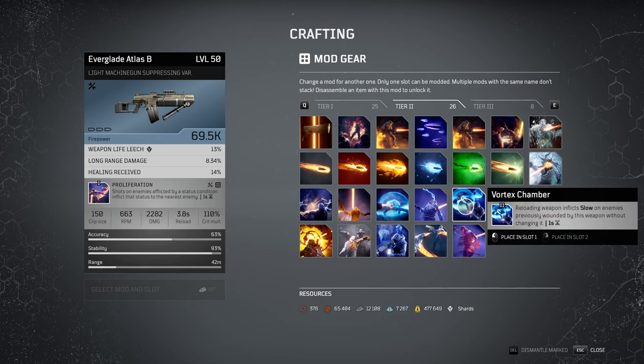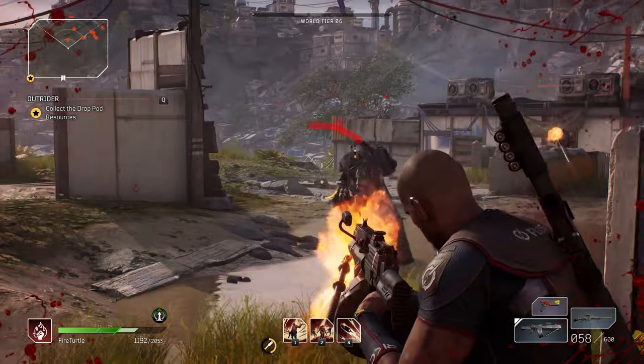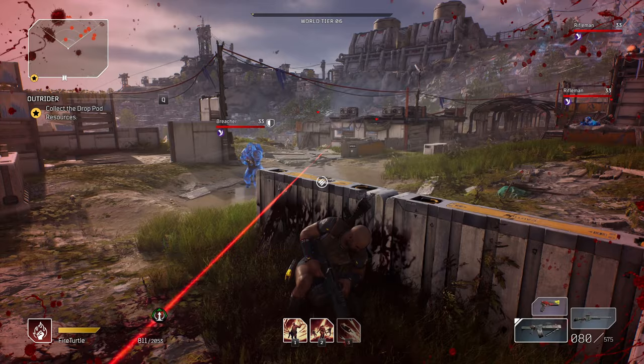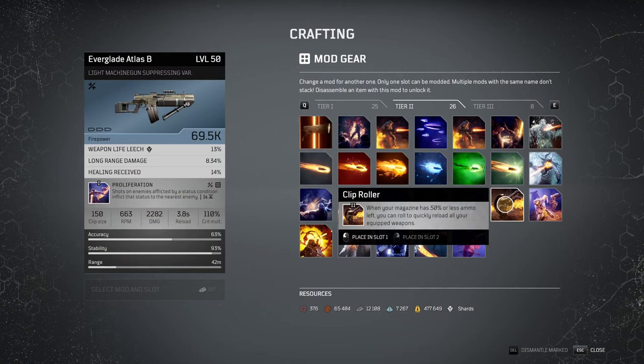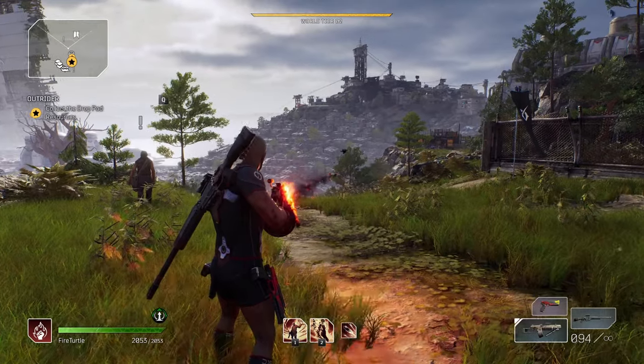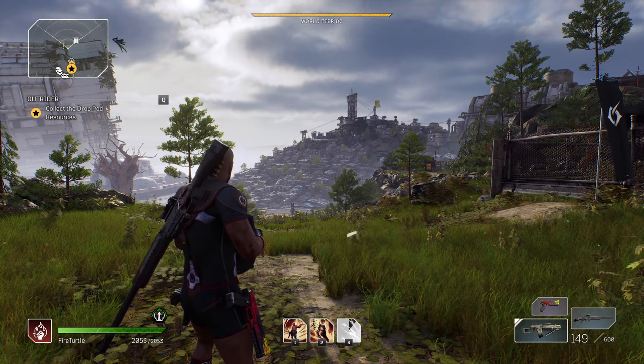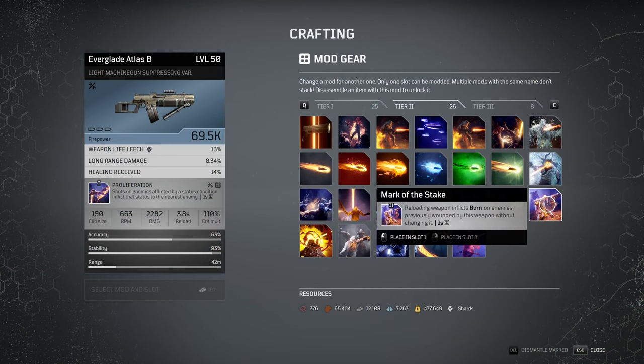Next, vortex chamber. Reloading your weapon inflicts slow on enemies previously wounded by this weapon. So if you damage multiple enemies and then reload, they will all have slow applied. Clip roller: when your magazine has 50% or less ammo remaining, you can roll to quickly reload all your equipped weapons — it counts as a reload. Next, mark of the stake: reloading your weapon inflicts burn on enemies previously wounded by this weapon — the same mechanic as vortex chamber but applying burn instead.